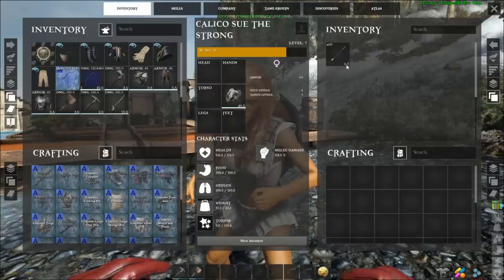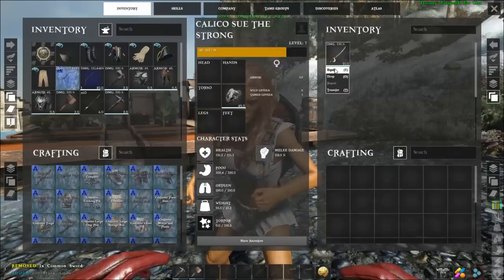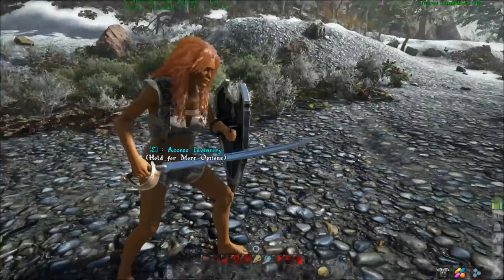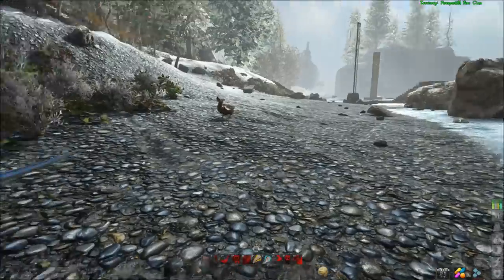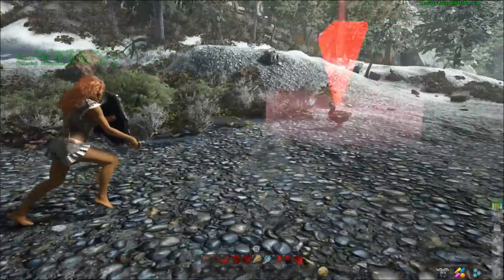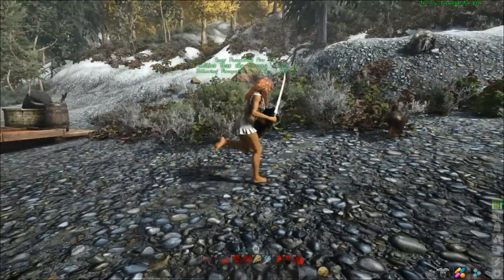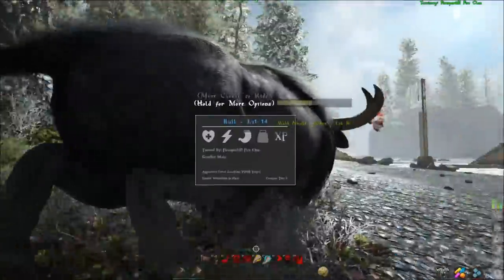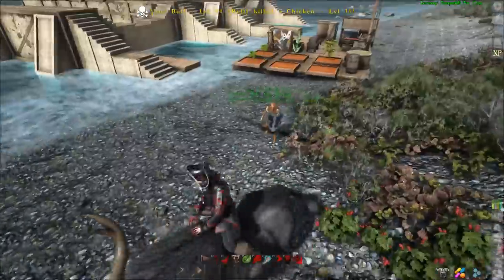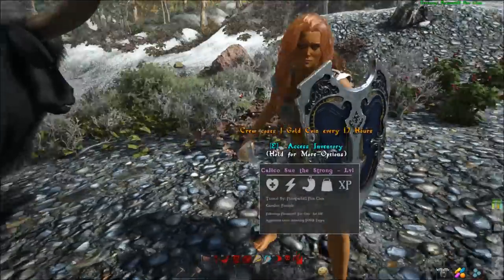They cannot use ranged weapons — if you drag a bow over, there's no equip option, and same with arrows. However, if you drag over a cutlass and right-click on it, you do have the equip option. Now she's equipped with a shield and sword, and she'll run over and attack things like this chicken — and that bull wants to get in on the fight too.